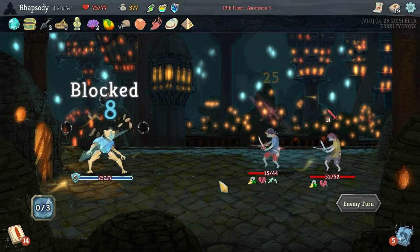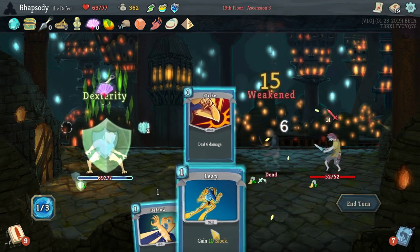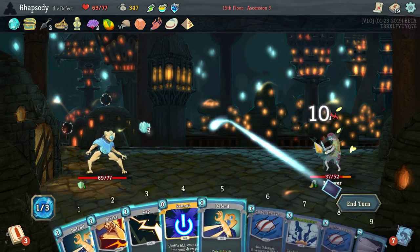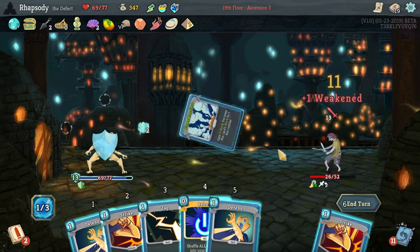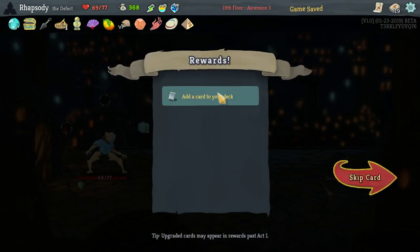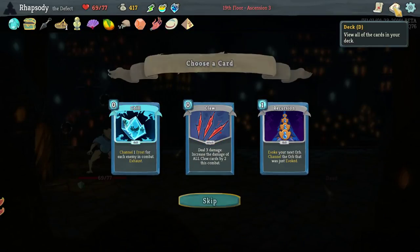It's not common to full defend on the first turn against these — 22 is a rough hit. But at least we're fine on the second turn. Claw totally fits in this deck obviously, and Claw does provide the thing I'm missing which is ramping damage. I think I should start taking Claw and start removing other cards.